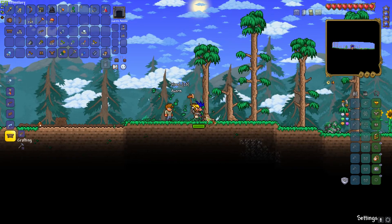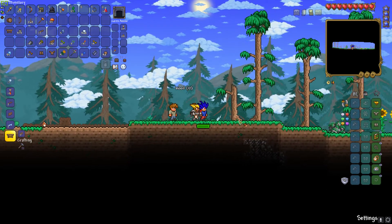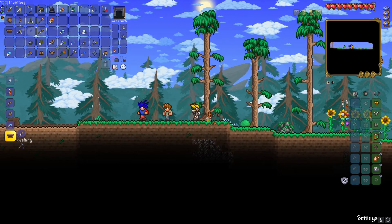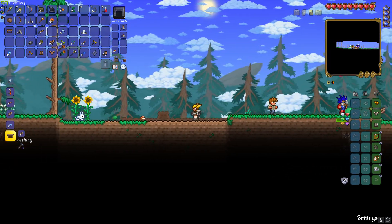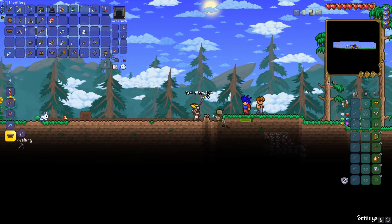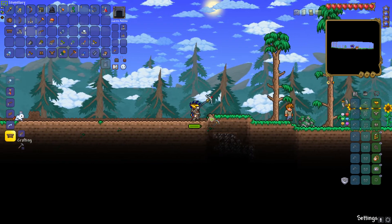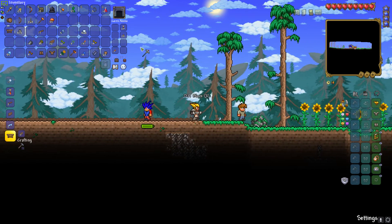I'm just making an area so we can build. I've got some wood and some acorns. We should make a snowman like I said because that would be really cool. I have some snow — like 468 — because I was trying to go into the underground snow cave bit.